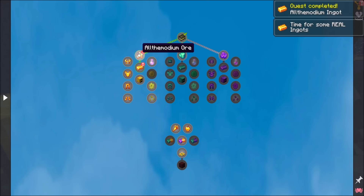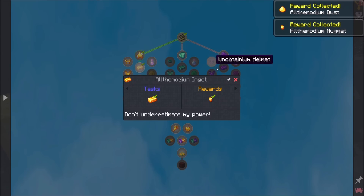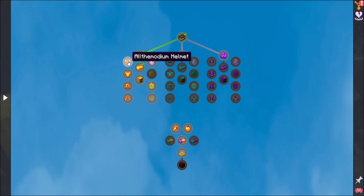Let's take a look at our quests - that unlocked a bunch of cool stuff. First off, we get some dust for doing the completion and we get a nugget. Now that is a fast furnace, but it needs a lot of ore blocks and ores. There's also gear that you can get.